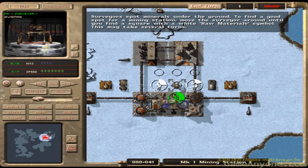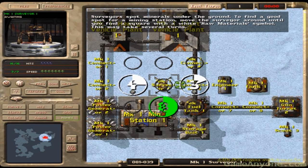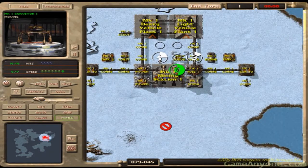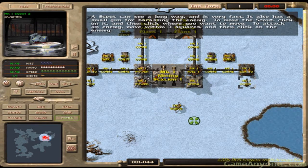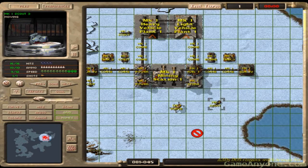You have to search for materials to increase your input of resources. You can use survey unit number 1 to search for resources inside the ground. I haven't found resources yet, and I need a grid. I will use scouts to protect the survey.